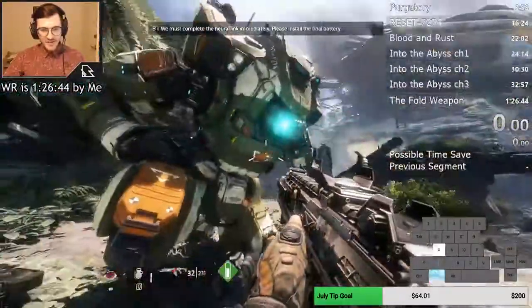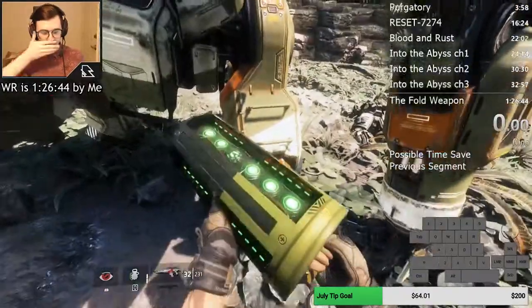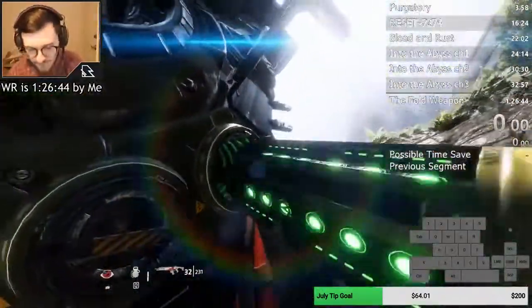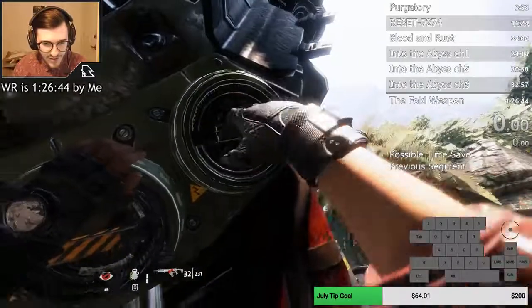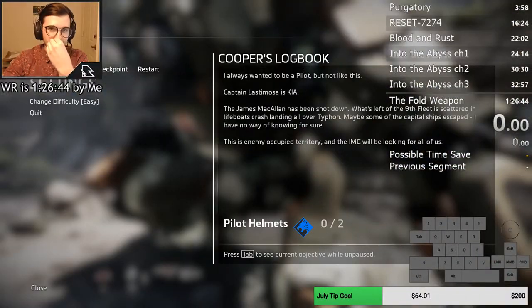And so that is BT-7274. There is a bit of a cutscene — you have to install the battery and sit through it. For how to do that, I would recommend just look at one of my record videos — that's the most optimal route through there and for the brute fight. I mainly wanted to talk about just the bulk of the level, which is all the ins and outs of the movement. So that is BT-7274. Thank you guys for watching, hope you enjoyed.